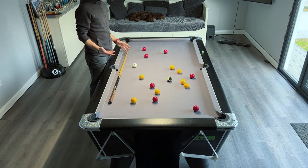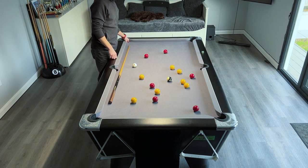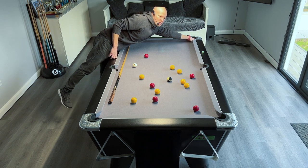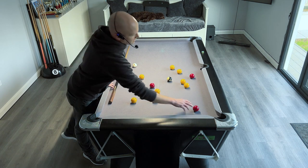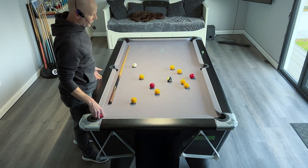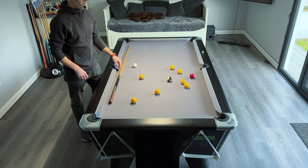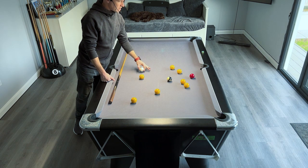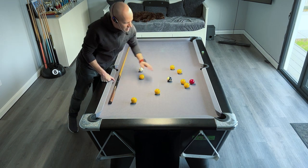But in pool it doesn't work like that. Imagine we go one nil up, pot another ball, two nil up, three nil up, four nil up, five nil, six nil — and then we don't get great position and we miss our last red, which ends up over here.